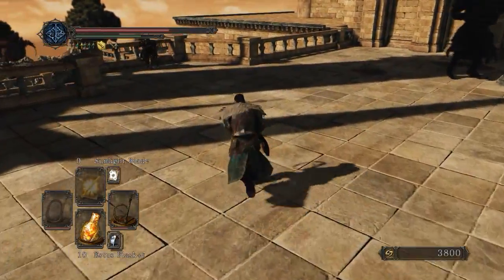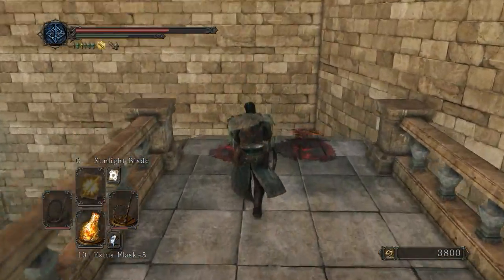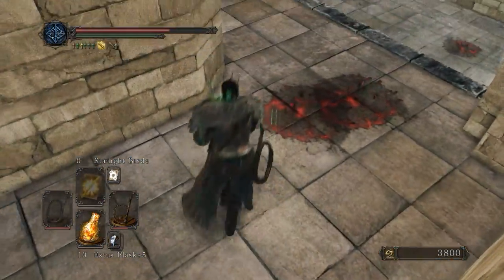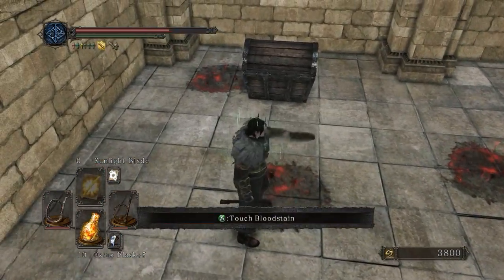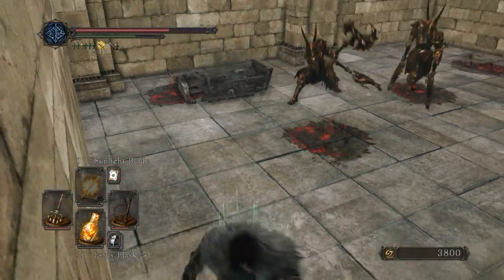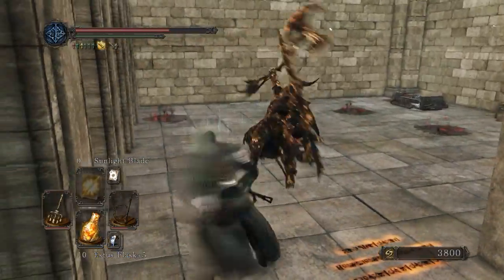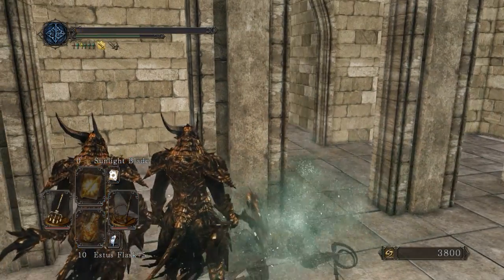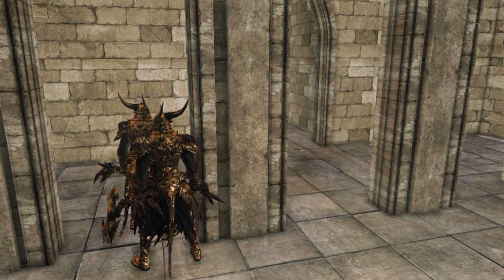We'll go ahead and skip the ultra greatsword guy for now and come back for him later. Heading to this alternate lower route - doesn't trigger any of the Drake Keepers. Oh, I guess it does. Well, I've been wrong before. And they ruined whatever was in that treasure chest too - I know my luck, it was a petrified something.